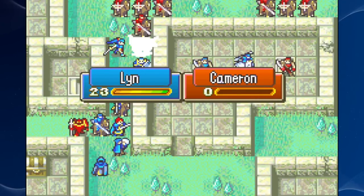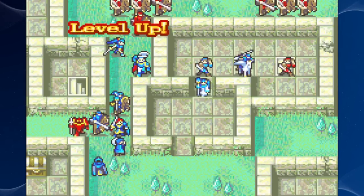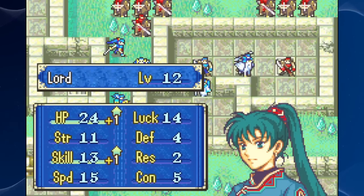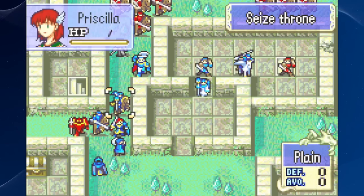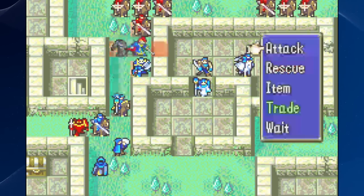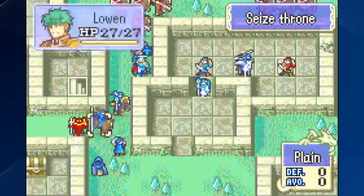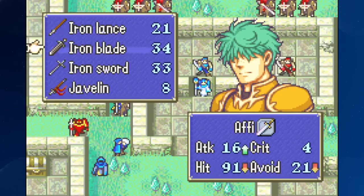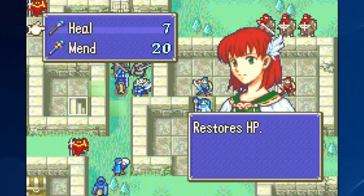You remember what he has, Cameron? I think he has like a steel sword in this one — he keeps switching weapons between modes. I don't remember, but he doubled Hector. I didn't see weapon triangles, so he's got some sort of sword. Yeah, he's got the steel sword equipped. That's fairly easy to deal with for Lyn at least. In this case — oh, we're rescuing. You're right. Lots of Cavaliers, let's rescue Lyn with our other lancer. Oh, I see what you're doing. Interesting.